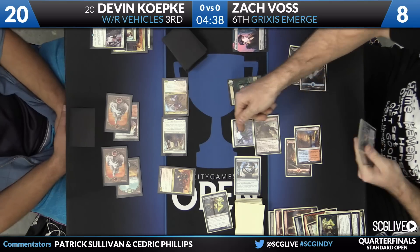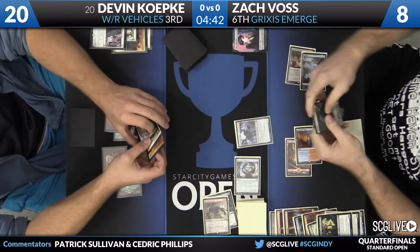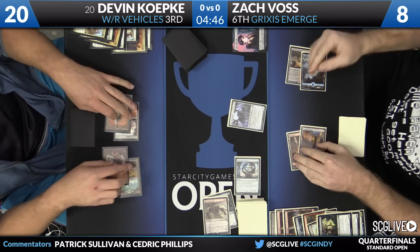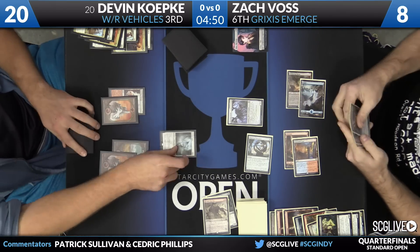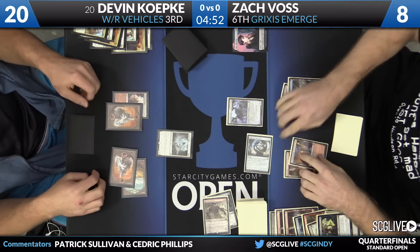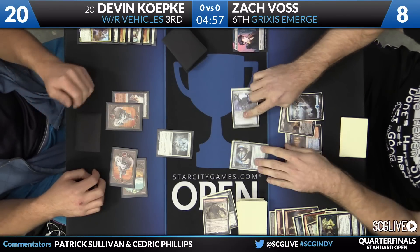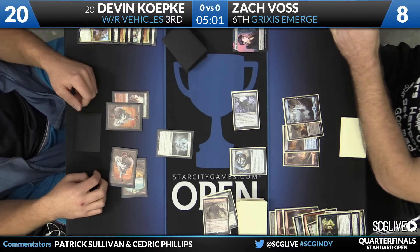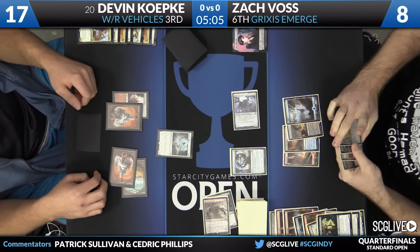These are some of the problems discussed. Koepke's dead. This is about as fast a draw as Koepke's deck can really generate as well. Voss will also draw a card from the Wretched Gryff. We head back Devon's way — he draws a Selfless Spirit, which is not great right now. All he can do is play it and pass the turn back. That was going to be the protection against Kozilek's Return, but it's a turn too late. Here comes Wretched Gryff for three in the air — Koepke falls to 17.